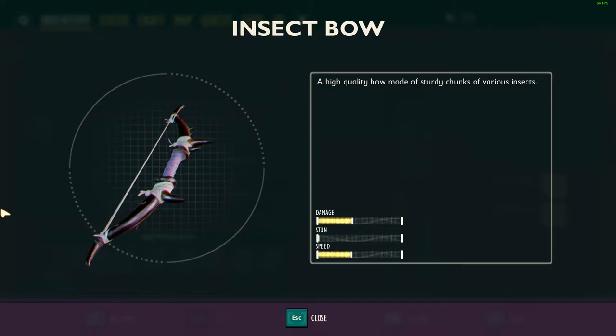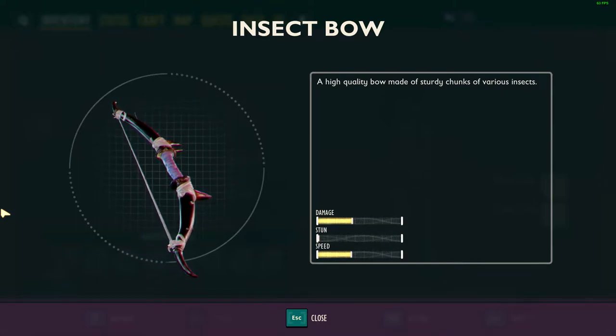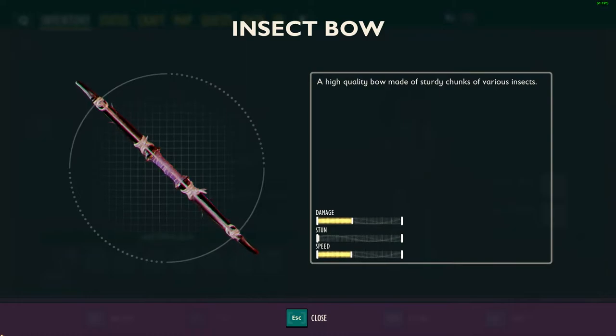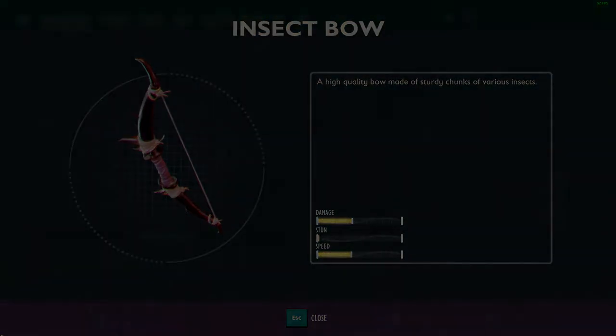Latham here. Today we are going to take a look at the insect bow. We will compare the different arrows along with some of the different gear options and the sharpshooter mutation, and afterwards we will see exactly what each of these options provides for us in the backyard. Let's get started.